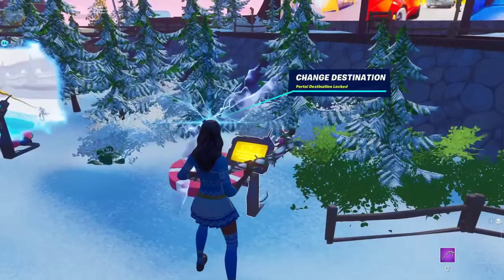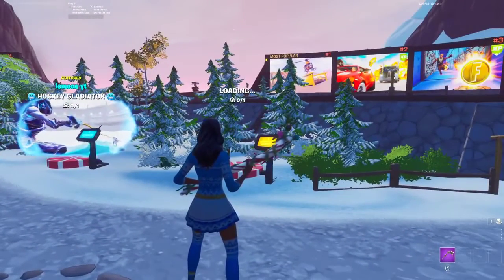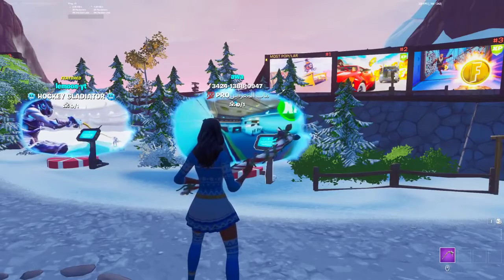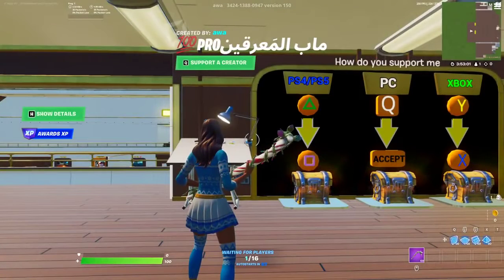Once you've typed in this code, press accept and once you do accept, it will start loading in the creative map. So once it does actually load in, the next steps are super simple. Just load in like this and I'm going to be showing you what you will need to do.